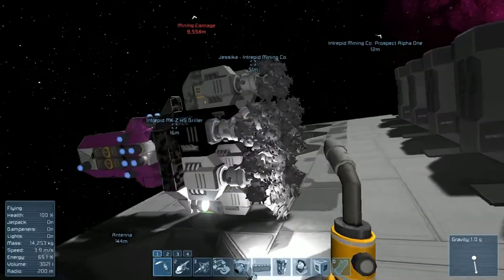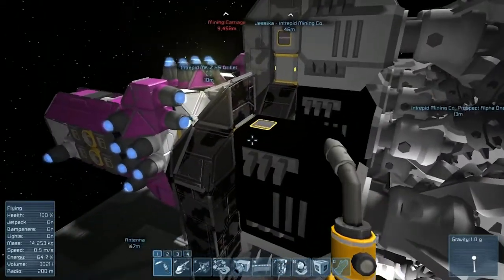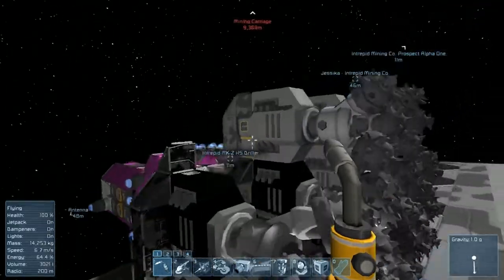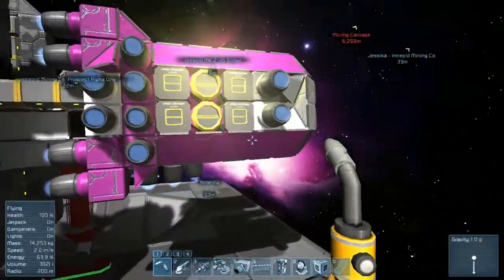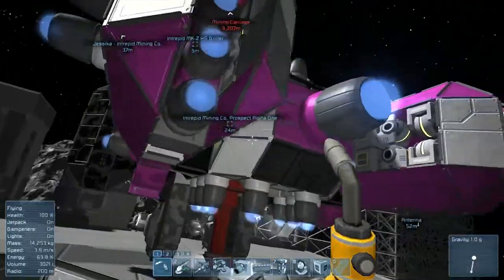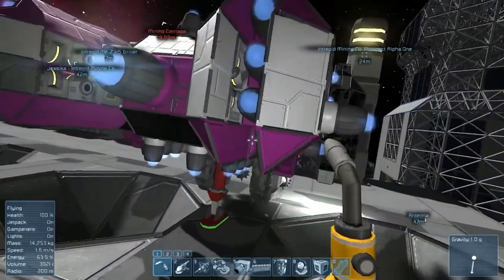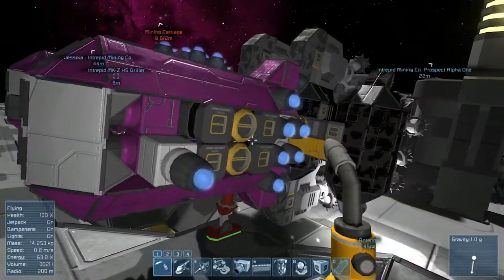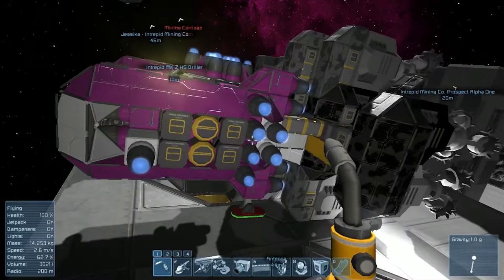Let's go have a look at our mining ship here, the MKZ High Speed Driller. Currently we're missing some parts — we're missing some spotlights, and we're missing a thruster in the rear, maybe even two thrusters. Yeah, one thruster there because we knocked that one off in the very first episode — not even five minutes into the game and we had already damaged the ship — and then we're missing that one there as well.